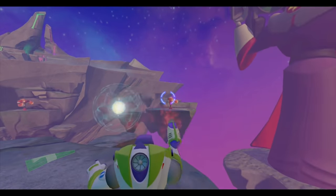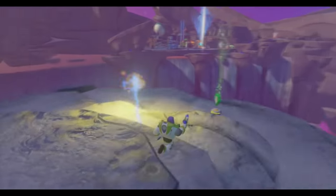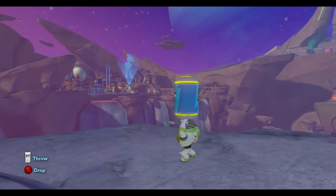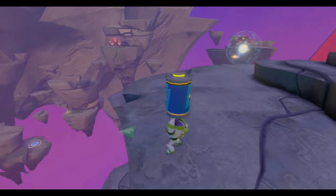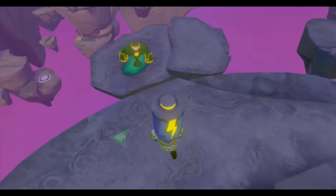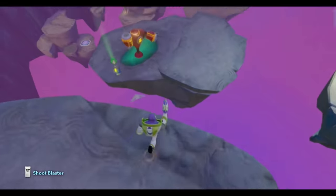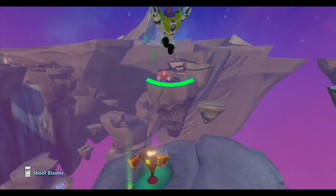Let's ignore those guys for now and work out a way to get this battery back. All I can do is throw it, but I'm not going to be able to throw it from here. Oh, there's a teleporter down there! Let's make our way down. I'll throw the battery down here — hopefully it won't fall off. It landed just down here, though I did not land gracefully.